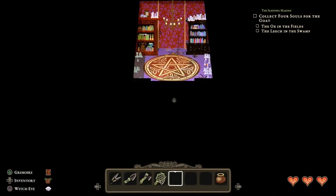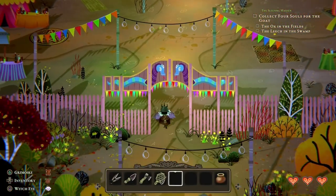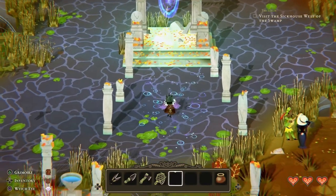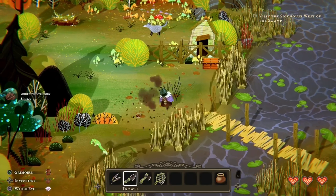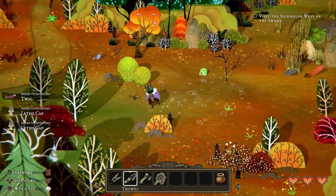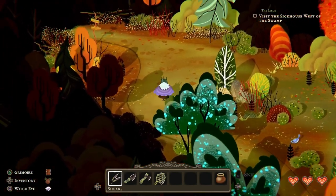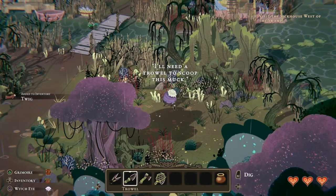Hey everyone, welcome back to Witchwood part four, episode four. Last time we finished off on the snake, so today we're going to look at the leech because we started that accidentally last time. That's where we're going this time, so let's change over to tracking that one. I hope everyone's having a good day - it's been a fairly chill one for me. I've been looking forward to getting back into this; it's a lot of fun. It's a really pretty game - I really like the art style. With the snake we had everything we needed, so fingers crossed we still have what we need for the leech.